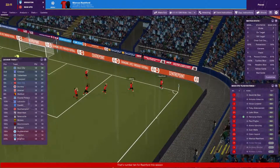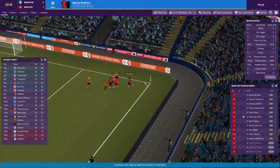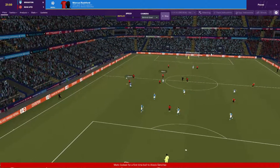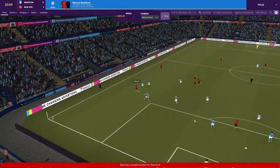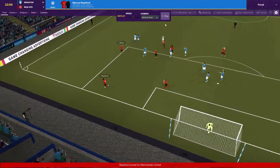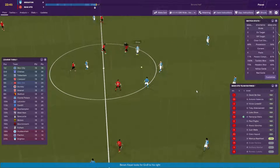That's a lovely pass in by Lexus as well. Let's watch this again — Alexis, we've got one, two, three, four, five, six Brighton players in that pocket. Takes them all out, gives it to Rashford, who fits it into the goal. Okay, let's praise the team. Some good chances — seven shots, five on target.